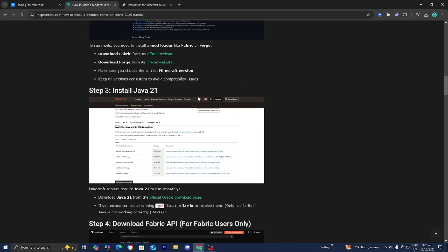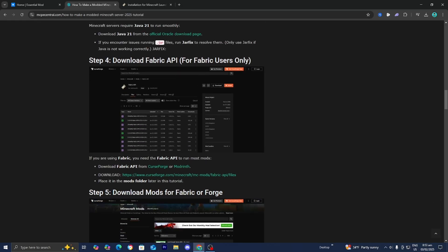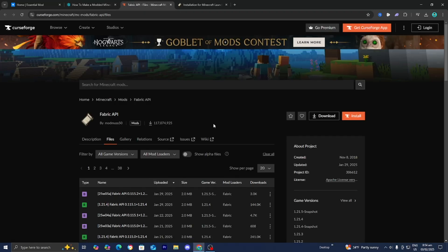Go back to the website and scroll down until you see step number four: download fabric API. This is only for fabric users. Because I'm downloading a fabric mod, I need to do this step. However, if you're downloading a forge mod, you can skip this step. Press on the link to download, and it will take you to a page. We basically need to install fabric API, which is used for the majority of Minecraft fabric mods, so it's really important that you download it.